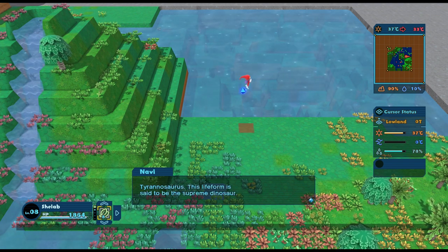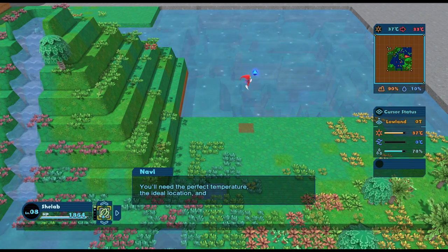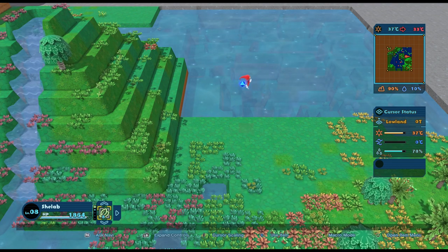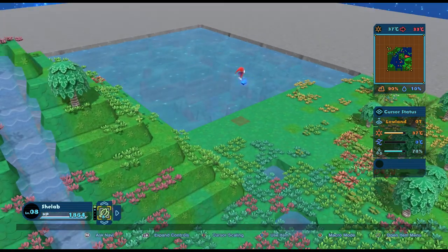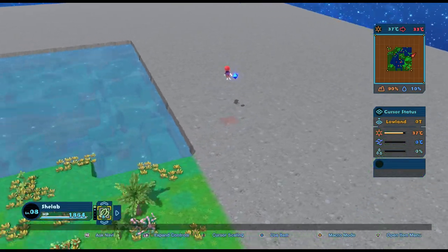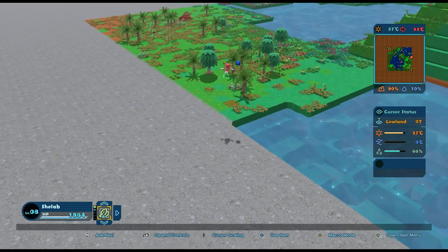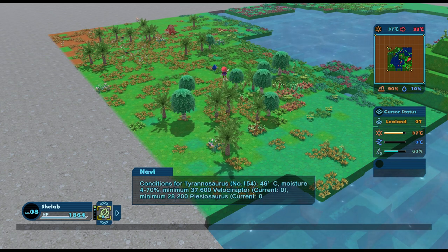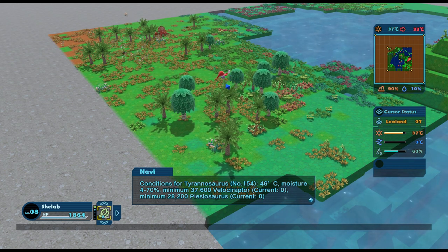Tyrannosaurus - this life form is said to be the supreme dinosaur. You'll need the perfect temperature, the ideal location, and a plentiful food source - refer to game info to prepare the environment. It has a lot of steps to it which I shall endeavor to explain. First thing we need to do is try and get the velociraptor. Let's have a look at the conditions the velociraptor might need - let's go find him in the library, let's go to tree mode.